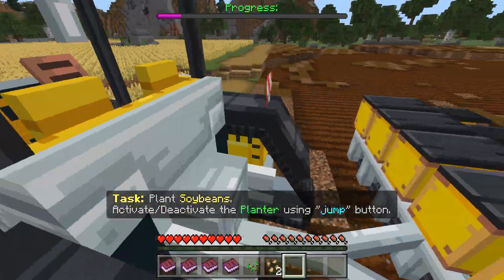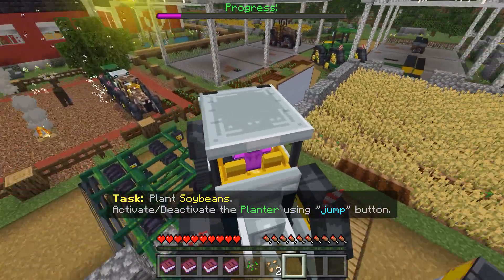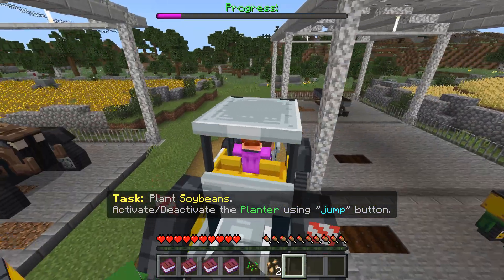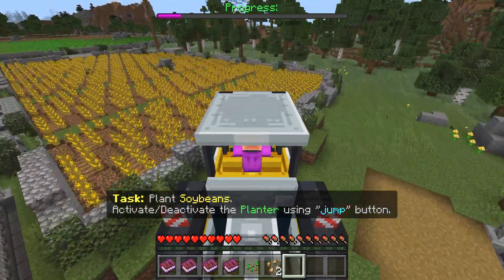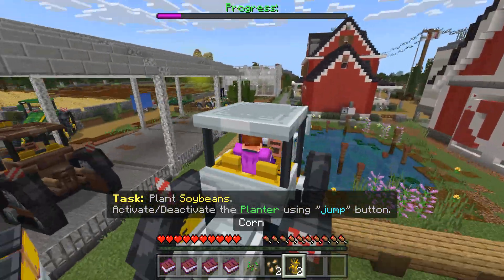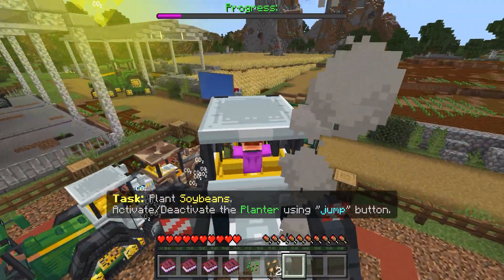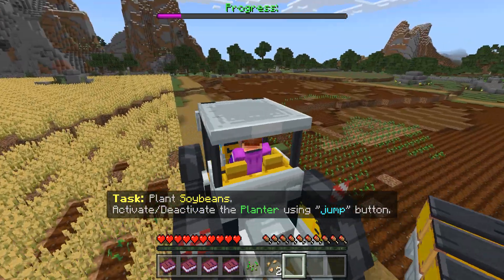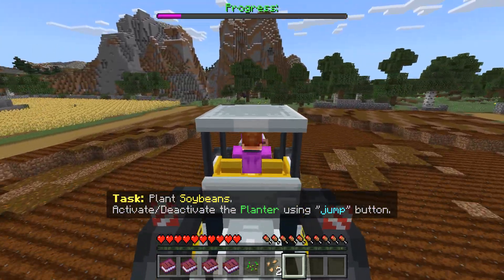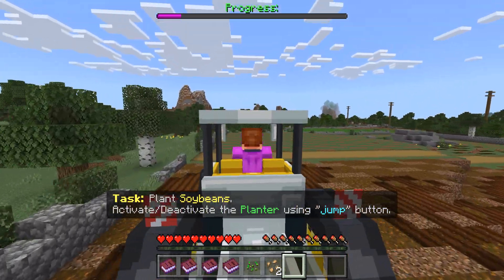Alright, let's get some soybeans. It looks like I don't have soybeans yet — how do I get soybeans? What am I supposed to plant? Oh, I find a lot of soybeans here. What's this over here? Maybe this is like another area. Is this the soybeans area? No, this is just the corn area. Where's the soybeans area? I think it's over here — let me see.